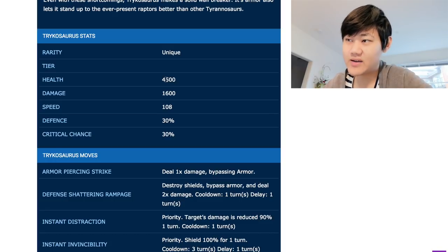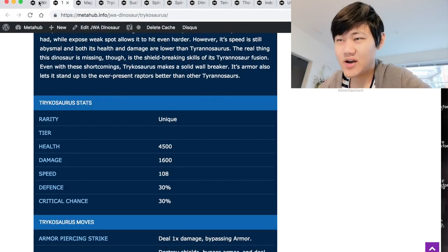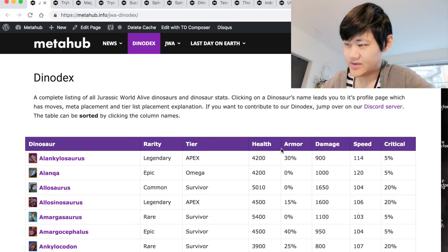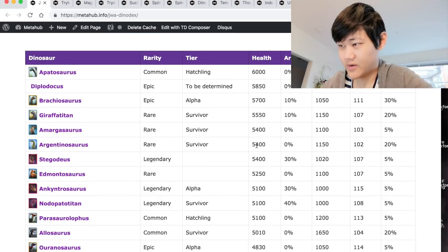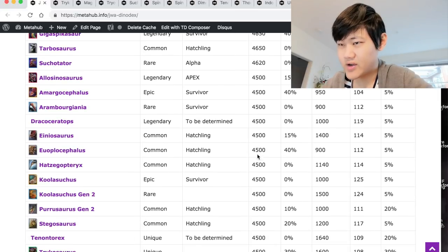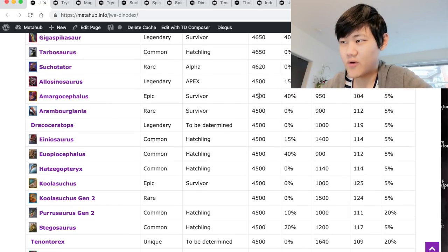I don't know who had the idea to give it 4.5k health and also give it 30% armor. Let's talk about some other tanks real fast. If we look at some tanks in this game, searching by health — dinos over 4,000 HP: Amargocephalus is 4.5k health with 40% armor, only 10% more armor, but has abysmal damage and speed stats, only 5% crit.